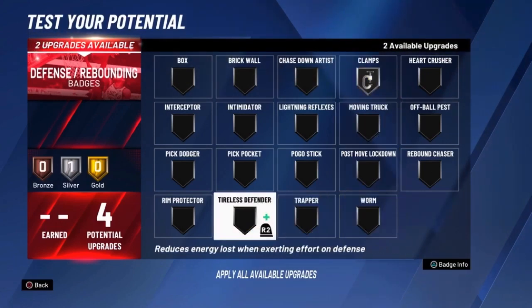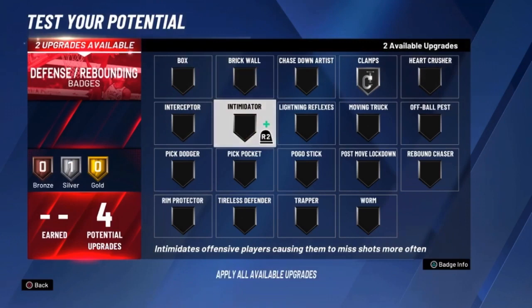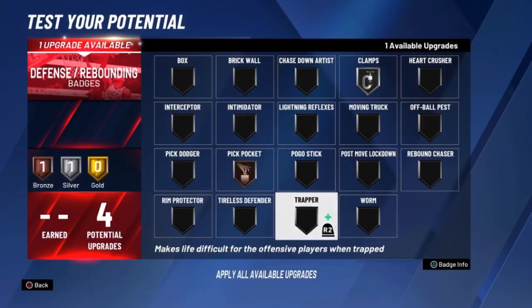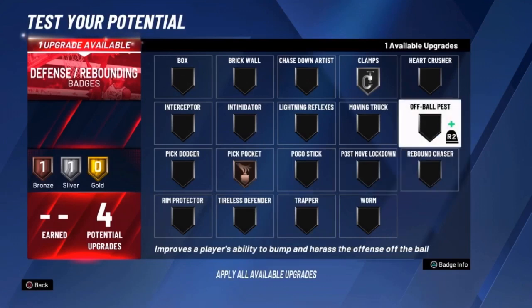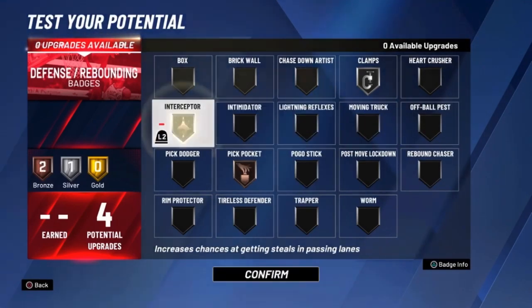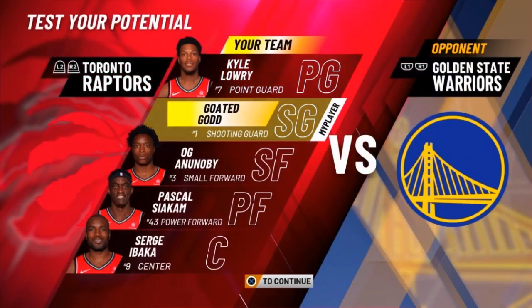For defense, it's really up to you. Clamps of course — throw that on. Intimidator, pick dodger, it's really up to you. Bronze pickpocket is the best pickpocket badge, but we're gonna go silver for some of y'all. Interceptor — go crazy with that. It don't really matter but yeah, that's the LaMelo Ball build.